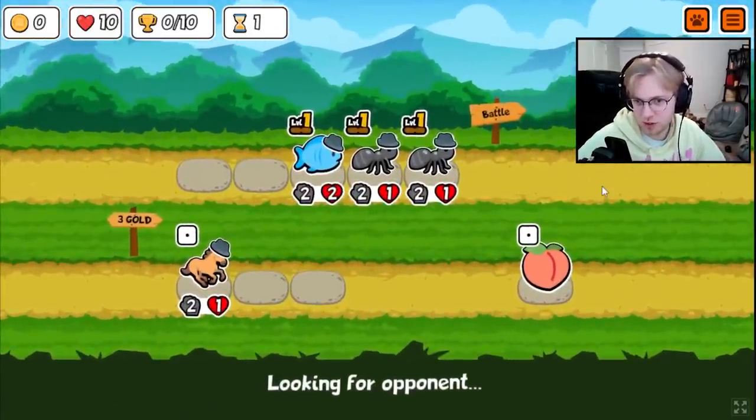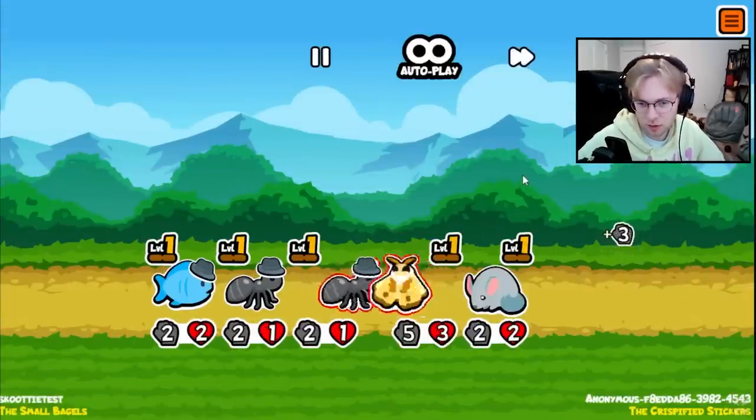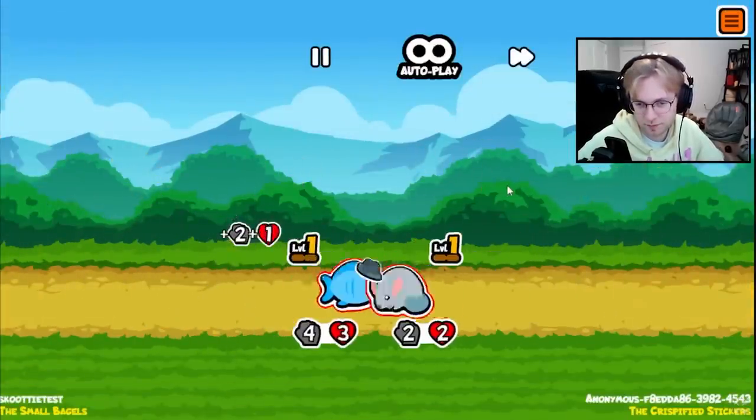At level 3, the Hippo will now gain plus 9 plus 9 after each knockout, which against a summon team will completely heal all the damage that it took after each knockout, which can be insanely strong.